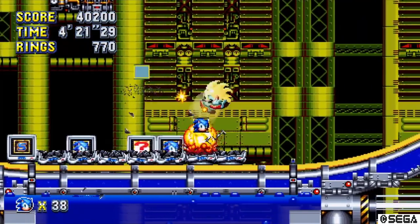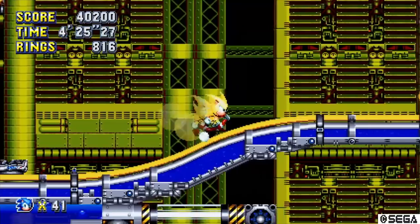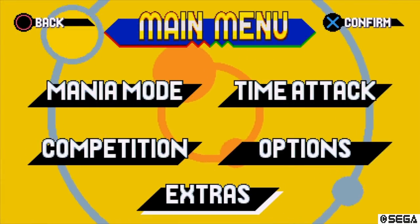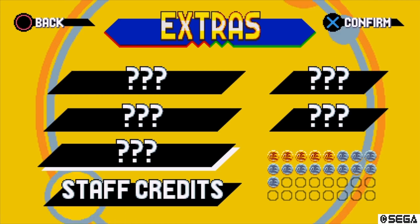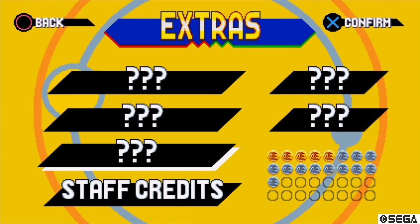So let's get on with it. To unlock debug mode, you first have to complete 16 blue sphere special stages. To check how many you have completed, go to the extras menu on the main menu and look at the medal count at the bottom right-hand corner. It does not matter whether they are silver or gold, just that you complete 16 of them.